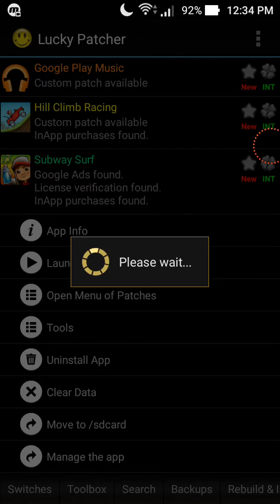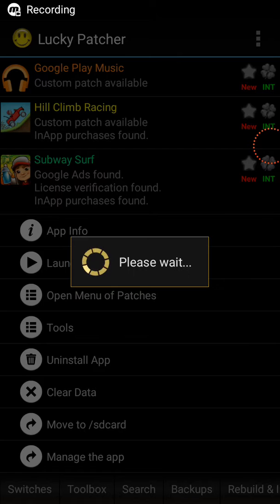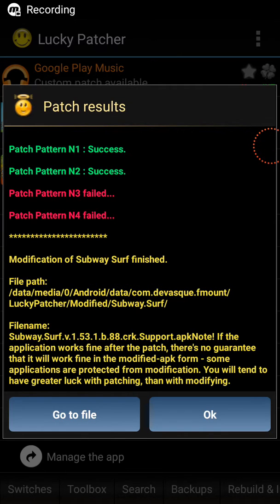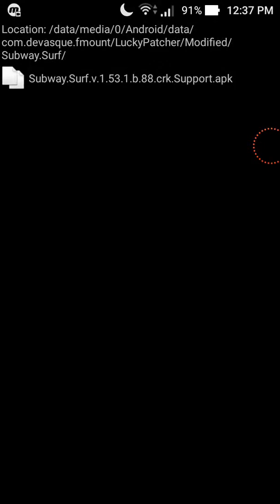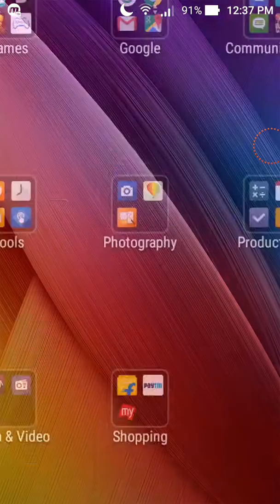Then just hit 'Rebuild the App'. It will take some time, so I'm going to pause the video. Okay guys, after it's patched, the first two should show 'success' and the next two should show 'failed'. Then hit 'Go to Files' and uninstall the original game.